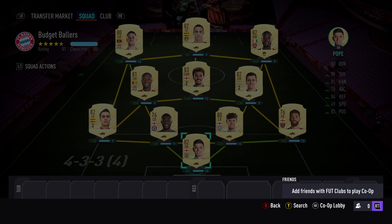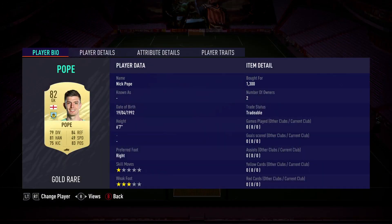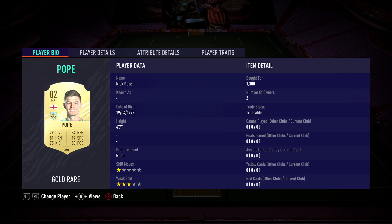People want to just grind it out. This is a squad we were able to put together — in goal for 1,300 coins, we got 6'7" Nick Pope. What makes him a Budget Baller is the fact that he's 6'7" and seems like he could save everything in the net. He is an animal, plays in the Premier League.